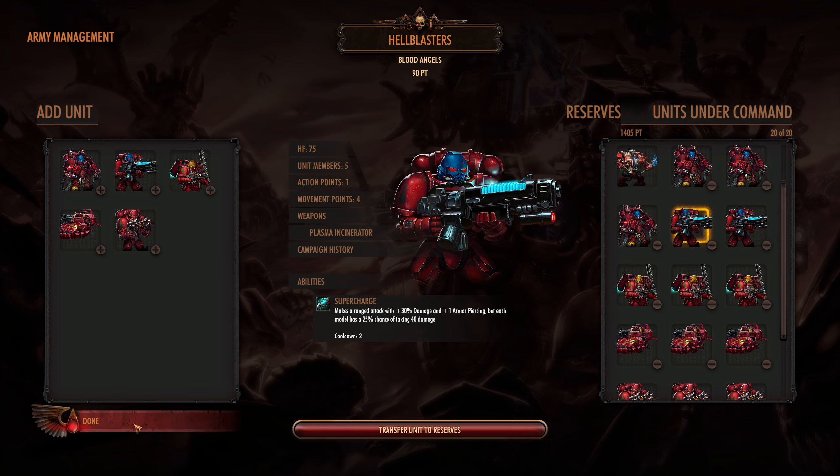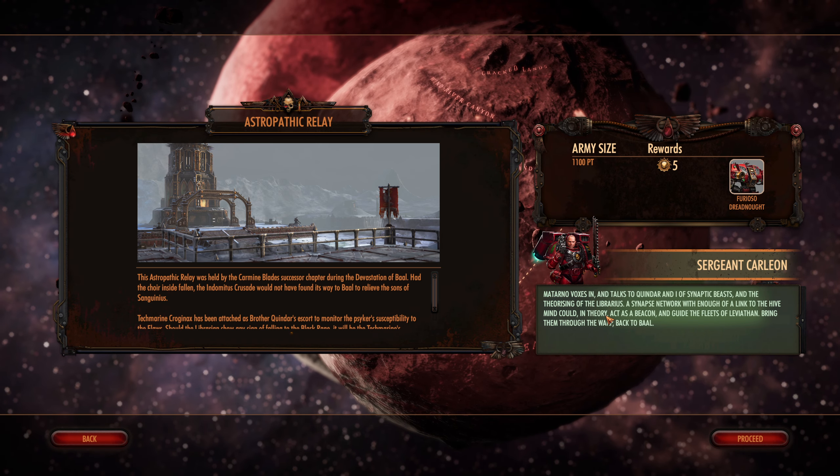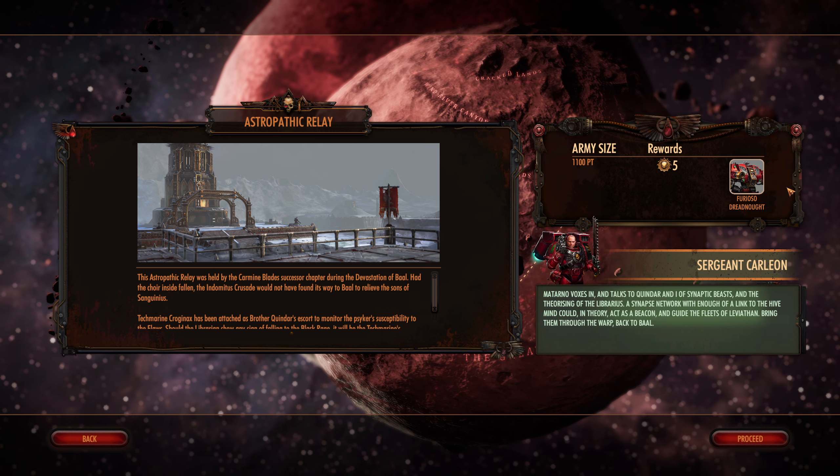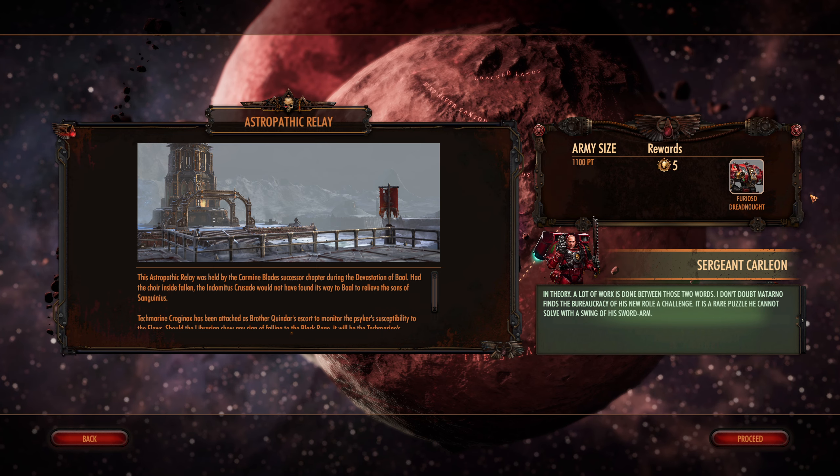Let's go astropathic relay. Matano boxes in and talks to Quindar — I have synaptic beasts and a theorizing of the Librarius. A synapse network with enough of a link to the hive mind could in theory act as a beacon, guiding the fleets of Leviathan, bringing them through the warp back to Baal. In theory. A lot of work is done between those two words. I don't doubt Matano finds the bureaucracy of his new role a challenge — it's a rare puzzle he cannot solve with a swing of his sword arm.